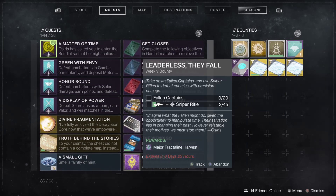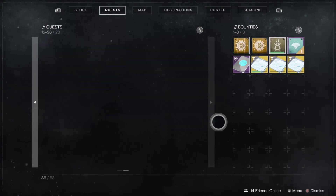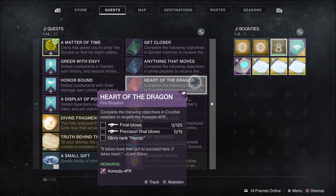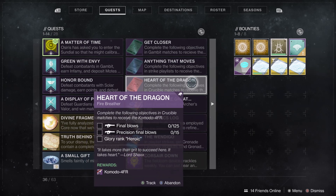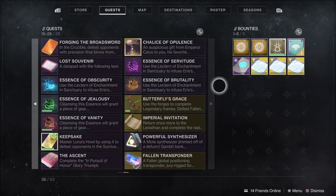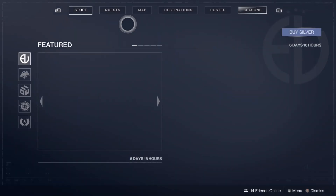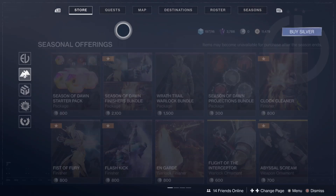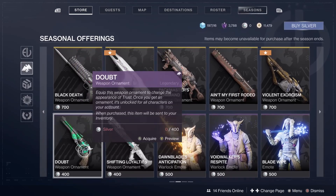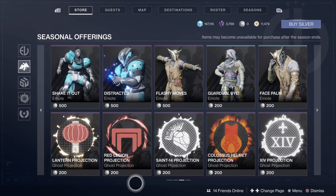Quests — they don't even give XP. Genuinely, this crucible weapon doesn't seem too hard to get — the Komodo, the new one. You'll learn about it soon. When it comes to this stuff, I don't like learning about it until I actually get it. That was a nice little ornament in the Eververse shop.